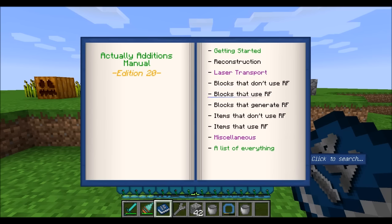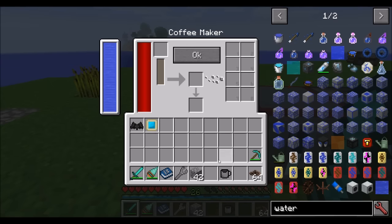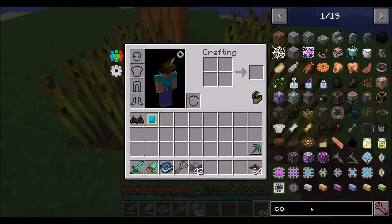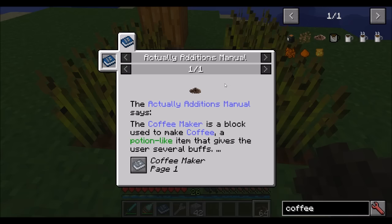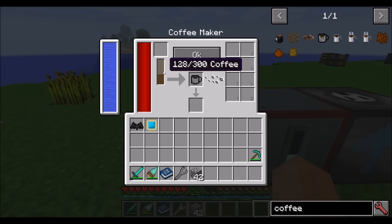One block skipped earlier is the coffee maker, which is a bit more complex and has a bunch of cool functionality. First, make a coffee maker, put water in it, get yourself an empty cup, and look around in the wild to find some coffee beans. Coffee beans can be picked up and also planted back on grass — coffee has seeds as well, which you can find from knocking down tall grass. Grow them to get more coffee beans, then place them in the coffee maker. You need 15 coffee beans per cup of coffee.